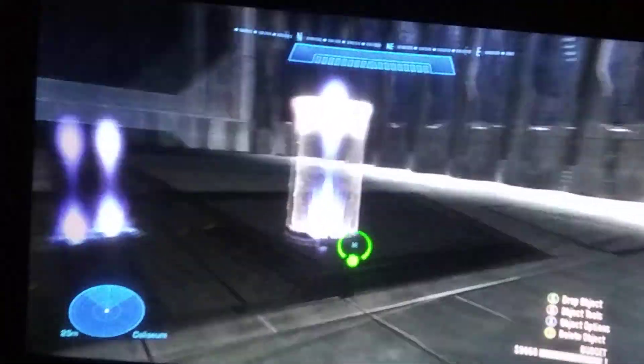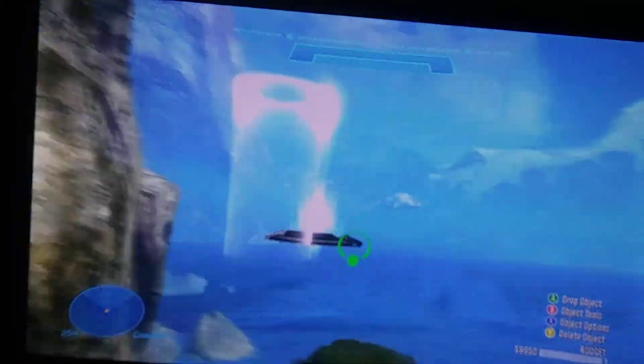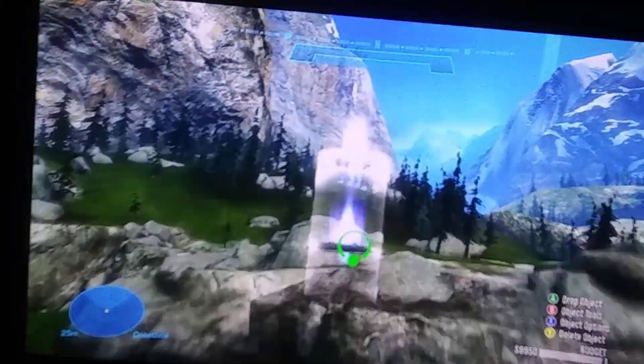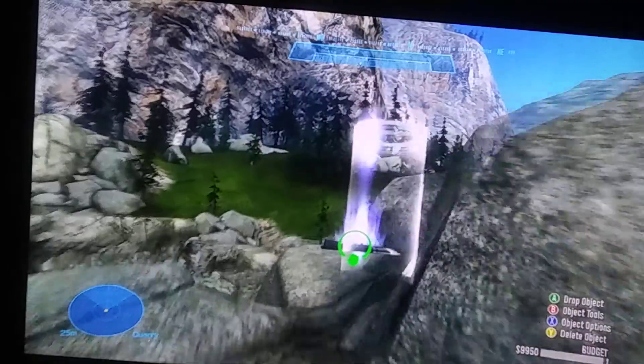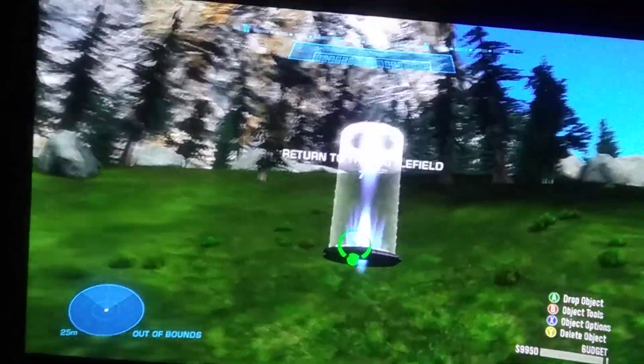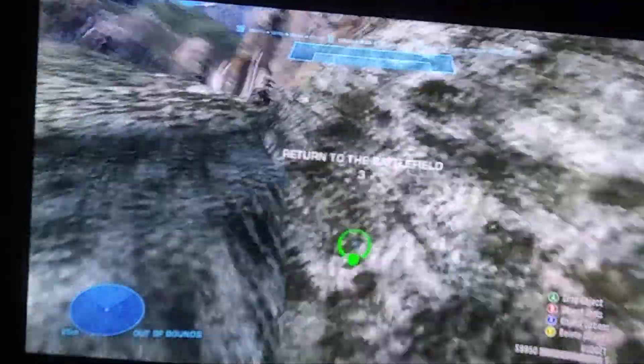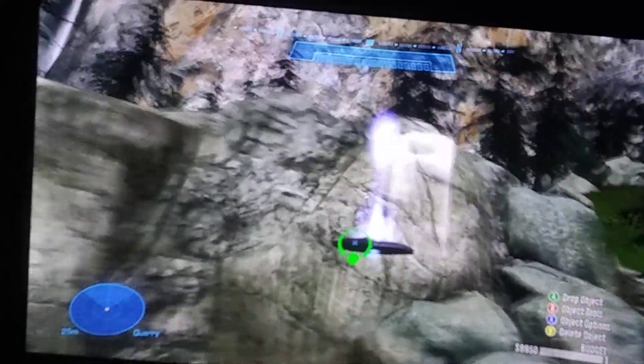All you need to do is put one teleporter in the map and one teleporter out of the map. Let's just do it up here. Then you need to force it through. It's very complicated — well, it's not that complicated actually, I'm just being stupid. I just can't get the right spot.